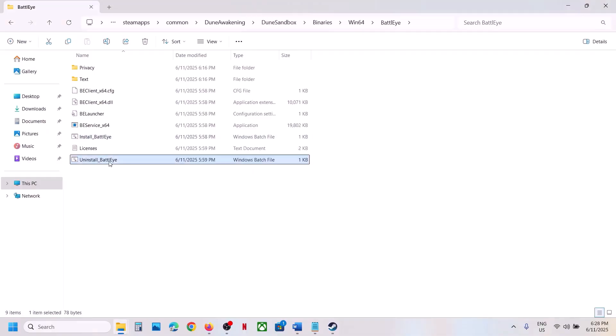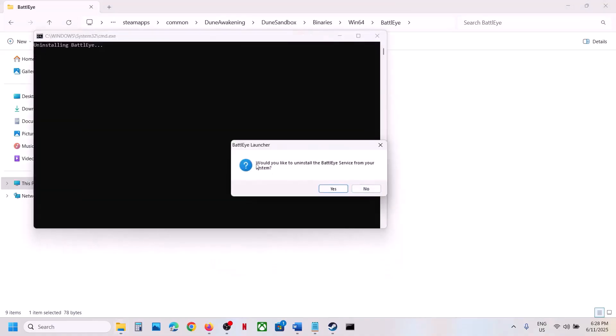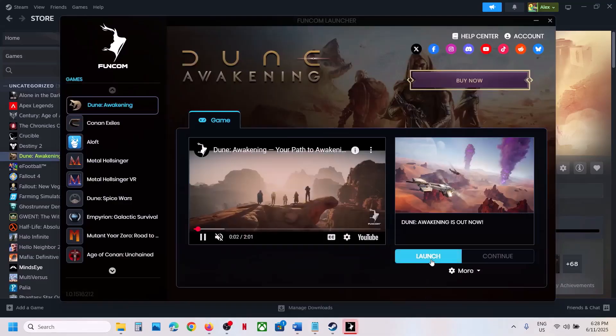Still not working? This time, again uninstall BattleEye — click Run as Administrator, right-click, click Yes to allow, click Yes again. Now do NOT install it this time — instead, launch the game from here directly, and during the launch it will install BattleEye.